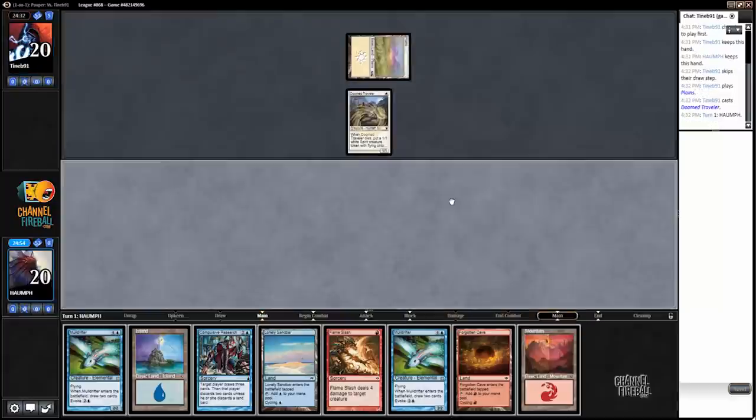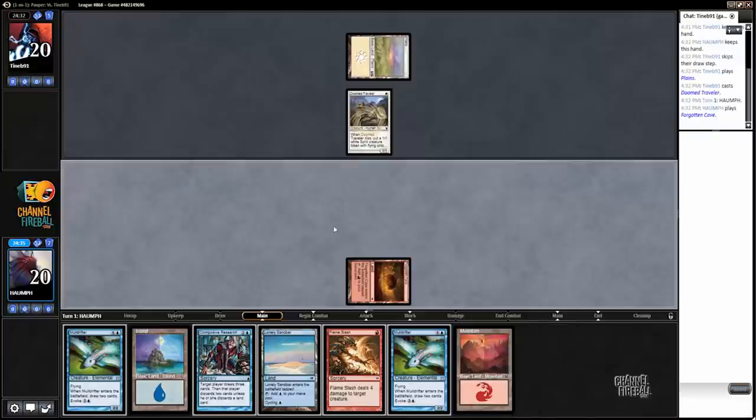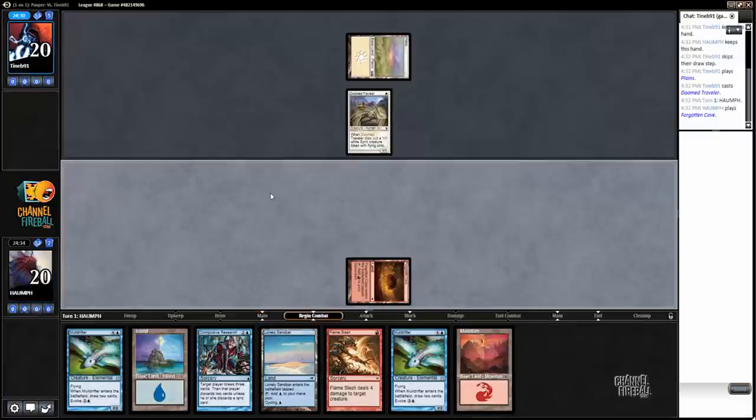Doom Traveler. Not cool. Not really sure which land to lead out with. I don't think I'm going to be counterspelling anything next turn. Yeah, it's definitely a tap land, but this allows me to go like Flame Slash, Lonely Sandbar, Go.